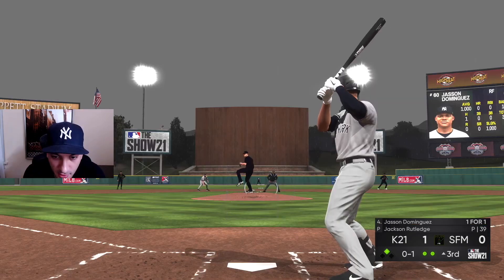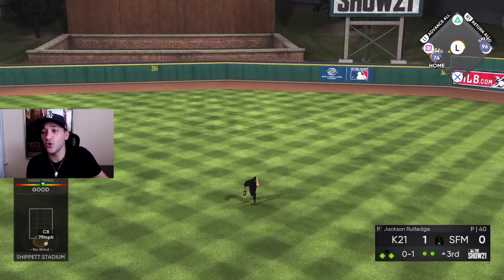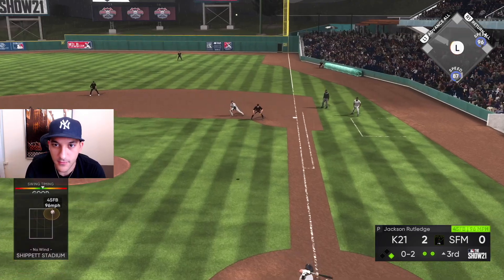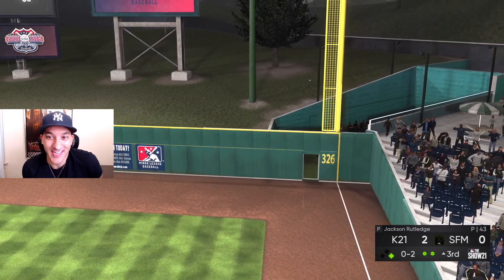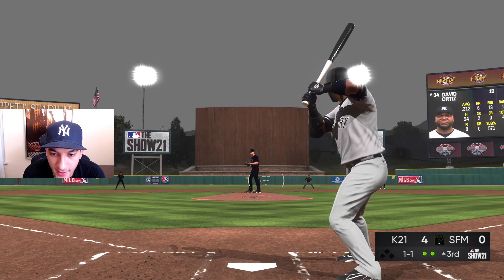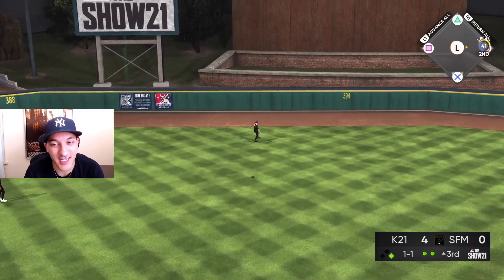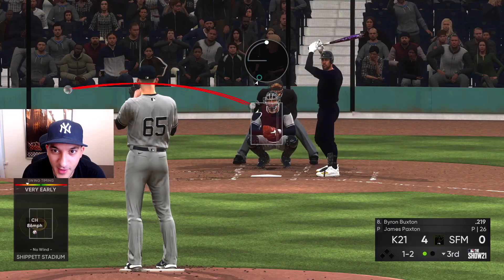Let's go Dominguez — base hit up the middle, RBI! He's two for two. That's all we want from him — base hits, not pretty but they're base hits. Oh two now for Trout. Give me all of that — four nothing lead baby! We end this, this is our game. Trout hit a homer last game too, doing what he's gotta do. He hung that curveball and we were under it but still, nice inning — scored three, four-nothing lead. We feel good.